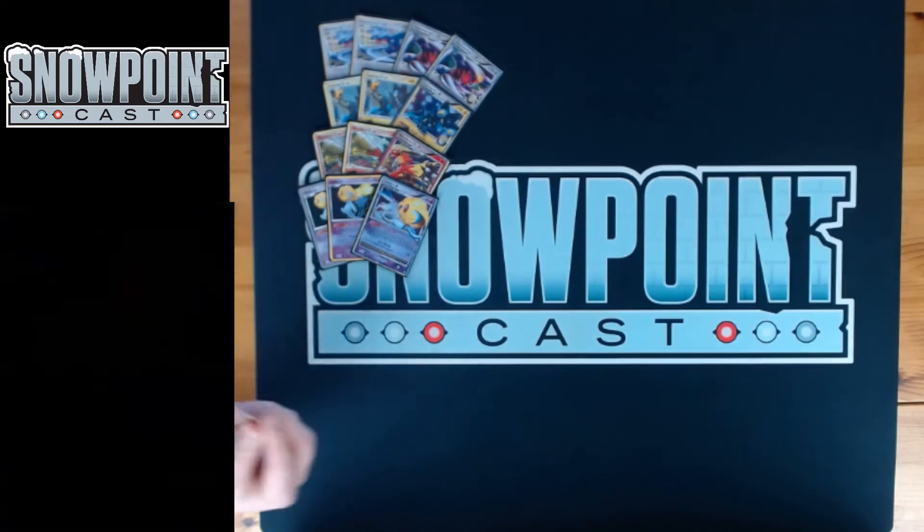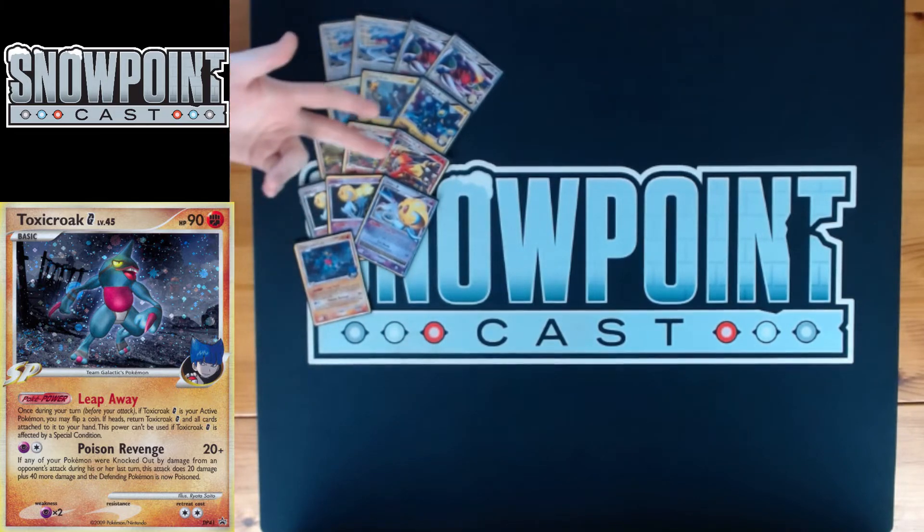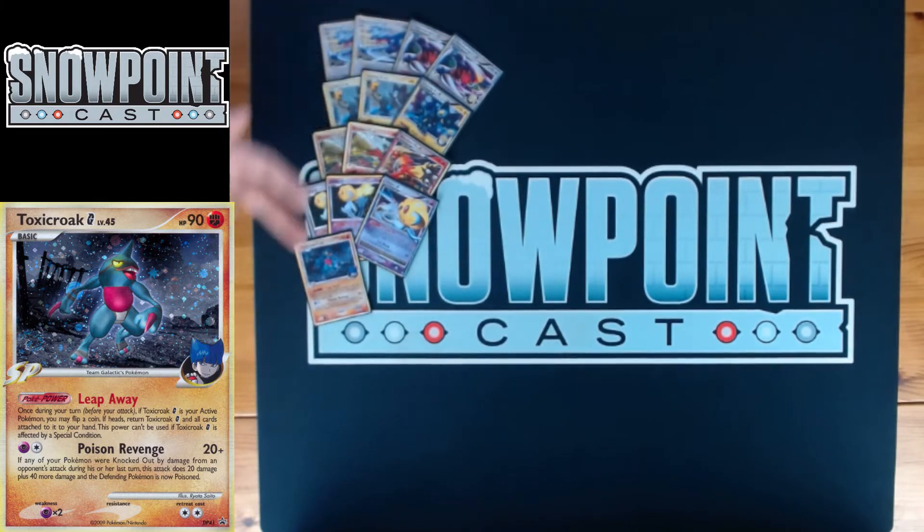You're also playing a Toxicroak G — 90 HP, fighting type. Leap Away is the power: once per turn, when Toxicroak is your active Pokemon, flip a coin; if heads, put Toxicroak and all cards attached back into your hand. Being able to take the Psychic Energy and Energy Gain back is really nice. The best part is you usually don't even have to put the energy back — you can just move it with Bronzong and it's still on your board.